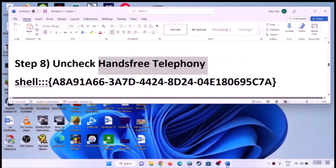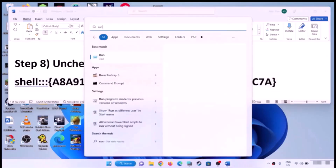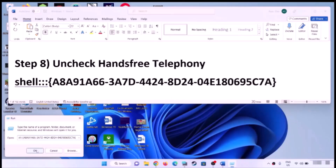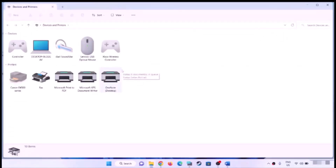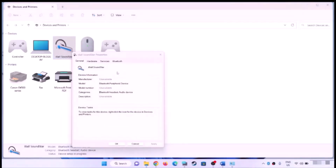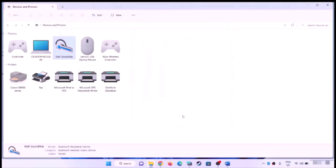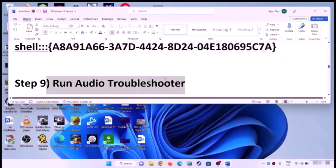Uncheck Hands-Free Telephony. Copy the command provided in the video description, open the Run box, paste the command and click OK. Find your speaker or headphone, right-click and click Properties, go to the Services tab, and uncheck the box that says 'Hands-Free Telephony.' Click Apply and OK, then check the sound.